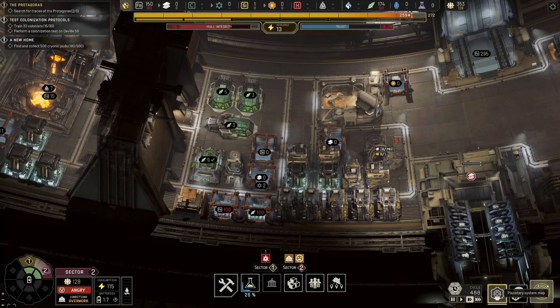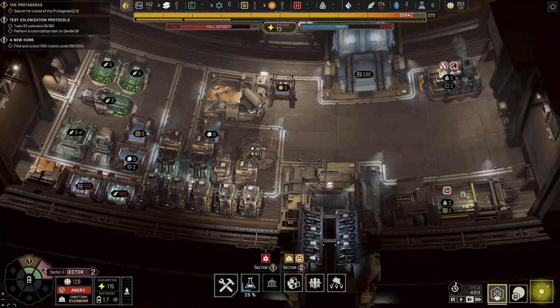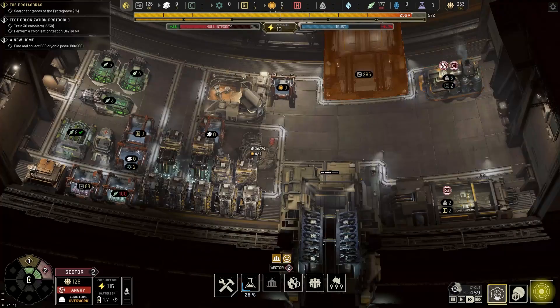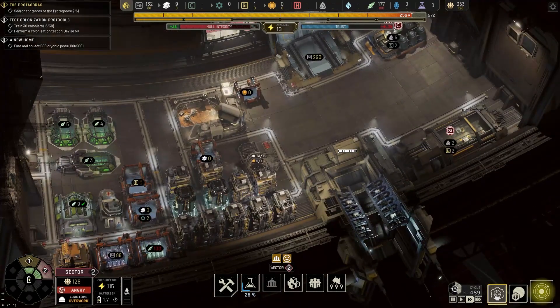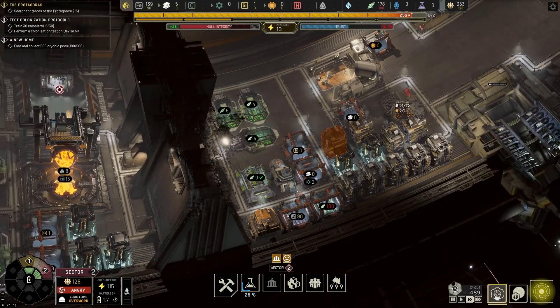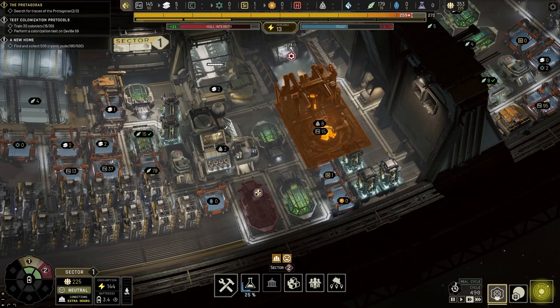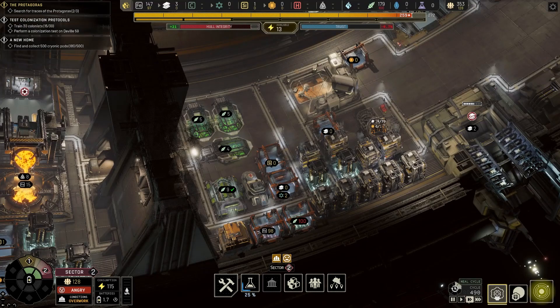People are angry. They should be — their administrator is terrible at this. Stability is negative two. What will happen is, as the stability falls, you'll start to get strikes from your employees — your colonists will stop working, and that is not a good thing at all. I keep looking, hoping that maybe it's still here somewhere, but it really isn't.